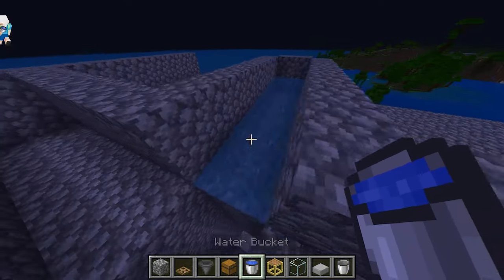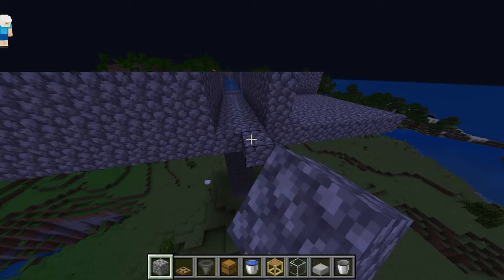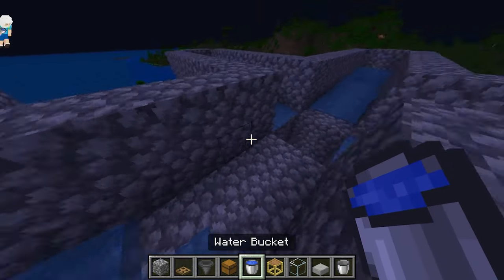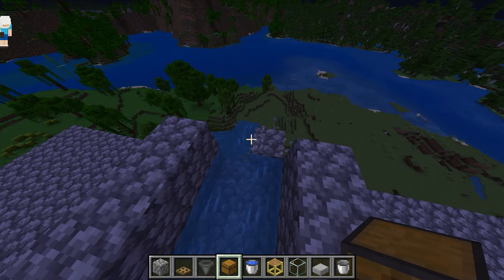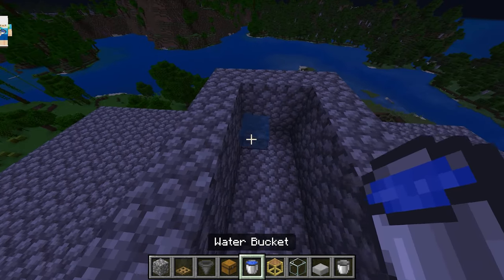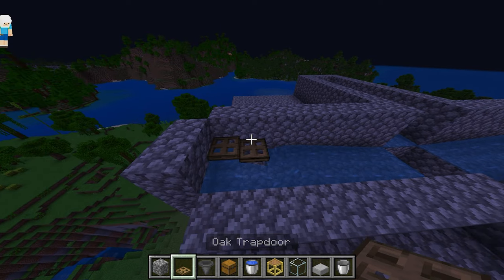The water will push the mobs off so they fall down into the hole, and then you can sit there and farm your XP or collect loot. We've had zombies drop enchanted helmets, enchanted chest plates, enchanted bows and stuff like that. You want the water to come out to the exact last block — if you placed too many or too few blocks you can always fix that. Then place your eight buckets of water.